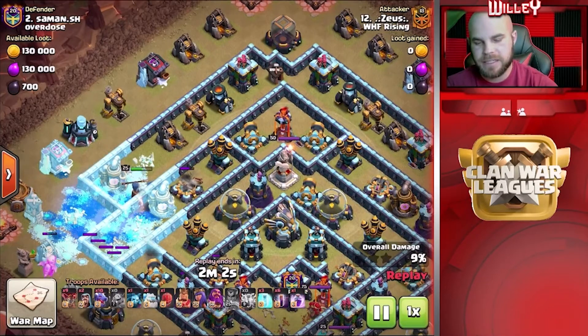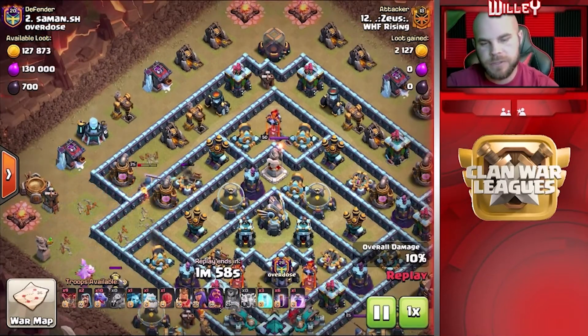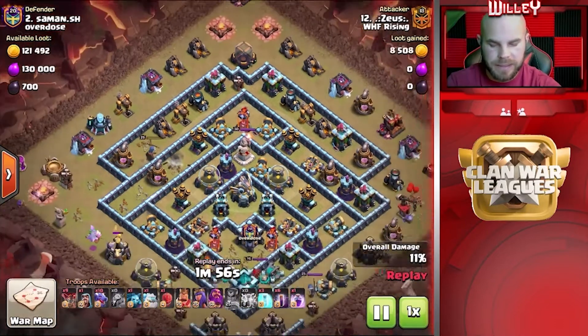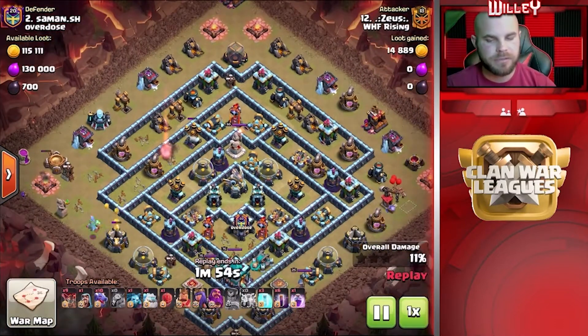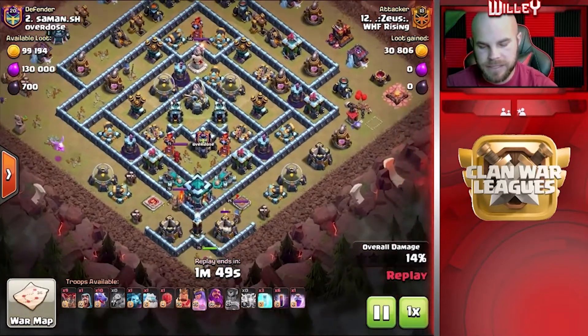She's going to move up, take down the X-Bow that's targeting her, and then get a couple of shots on that other Air Defense. Unfortunately, she's not going to be able to get that one down either, so not quite as much value as he wanted from the RC. But she still gets some nice pathing carved out of the left side of the base.